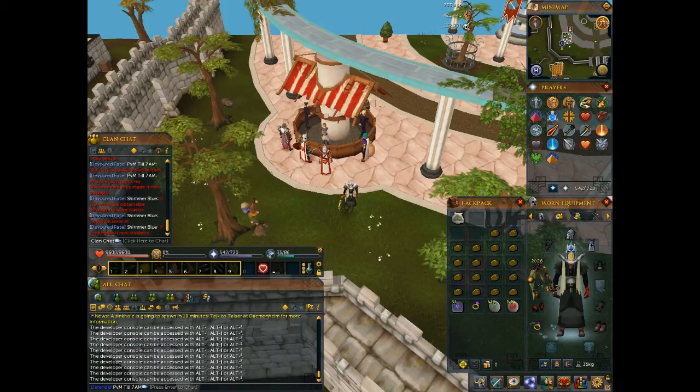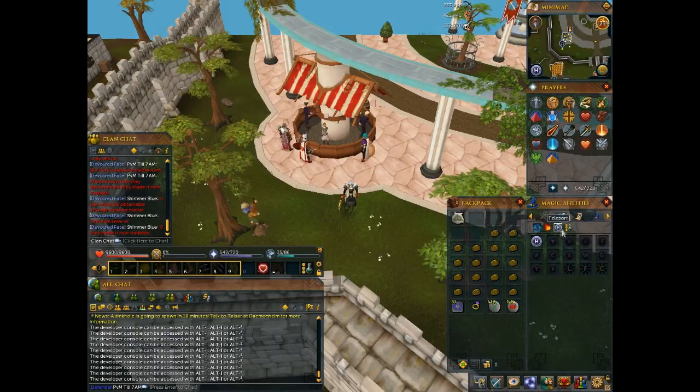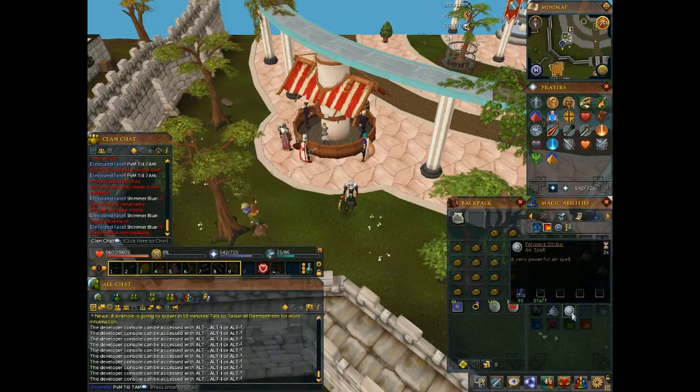For the weapon, get your best magic staff. I use polypore just because I like the spell. These monsters are very weak to earth spells, so if you can do any earth spells go for it — it might be better. I like polypore just because I don't have to carry any runes.